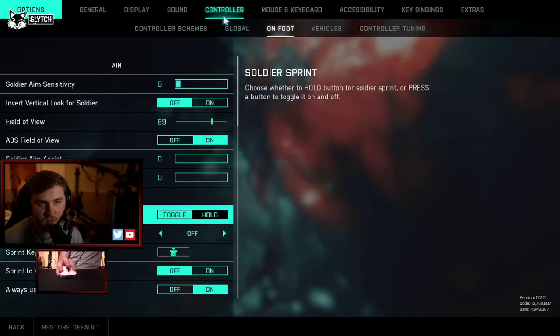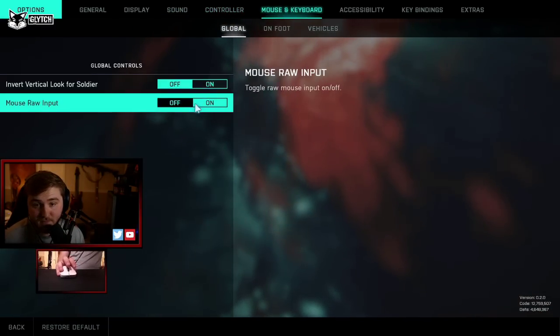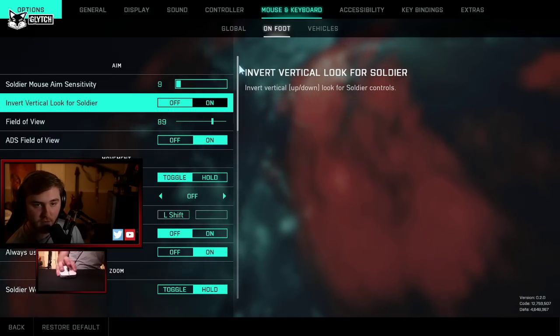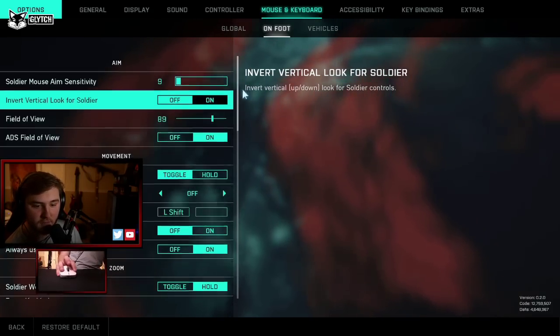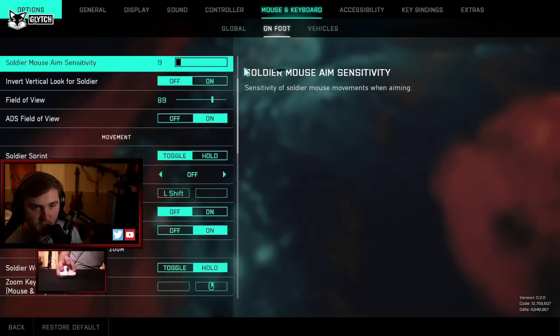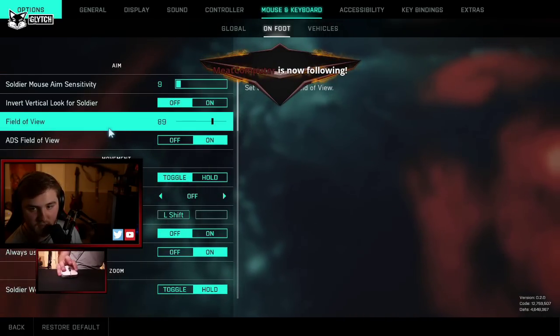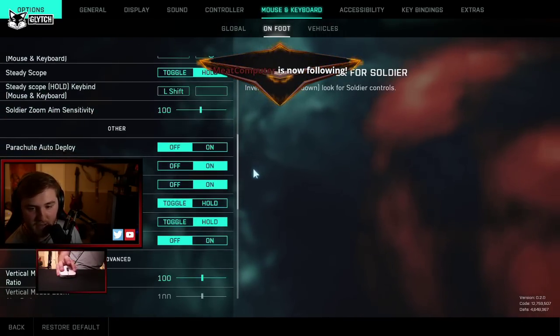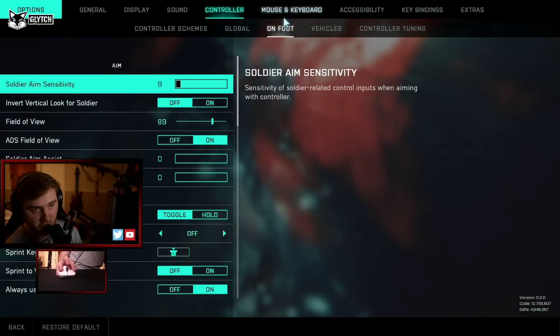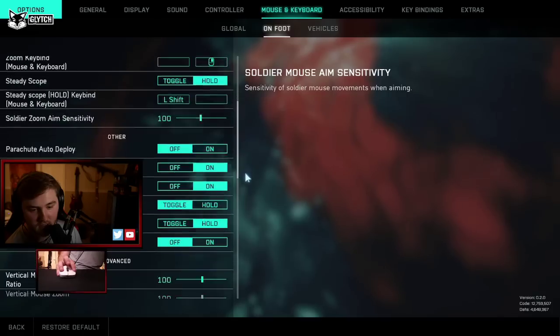Find your way into the mouse and keyboard settings first. Go to on foot and make sure your settings here are what you want. Your aim sense isn't going to be the same as mine, don't worry about it. Make sure all of your settings in here sense-wise — your soldier aim sensitivity and your field of view — everything here that can be the same in controller is the same. You'll find that in controller and on foot. So controller on foot, mouse and keyboard on foot — match these.